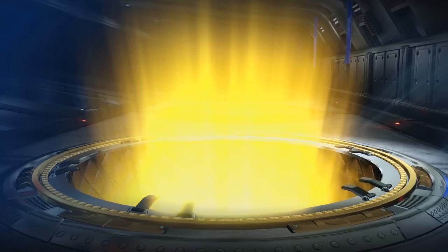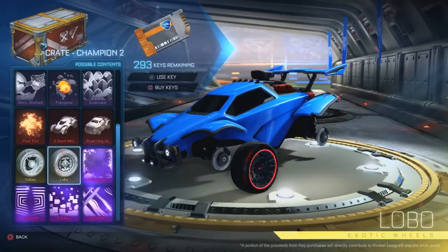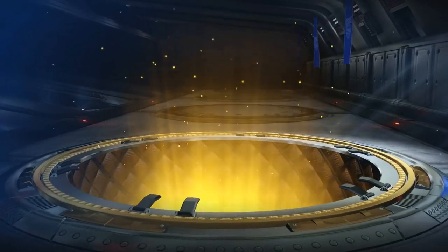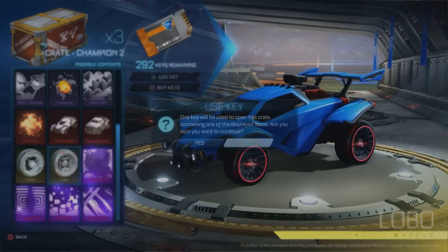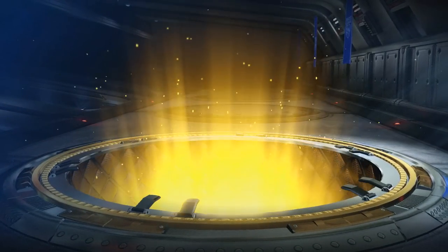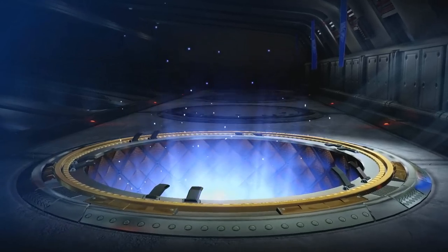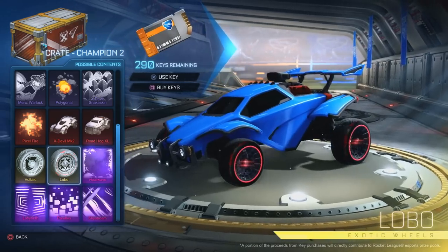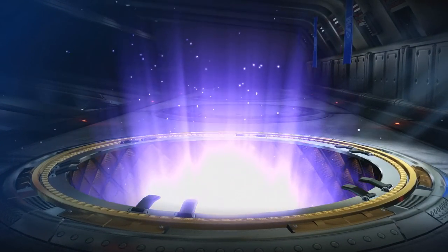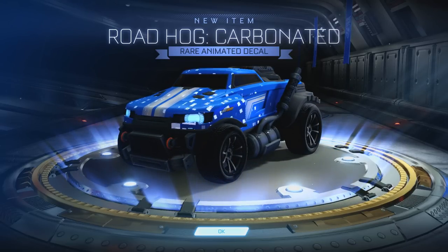There's going to be some awesome crates coming up. Oh, here we go — an exotic! Crimson Lobos! Another exotic wheel, unpainted, but if you guys have been in Rocket League for a long time, you'll get that pun. Four more to go. Next we get a very rare Polygonal boost. Then an import — we get a Pixel Fire certified. Next, the Merc Narwhal. And last of the CC2s we get a Rotor Carbonated — I never knew it was an animated decal!